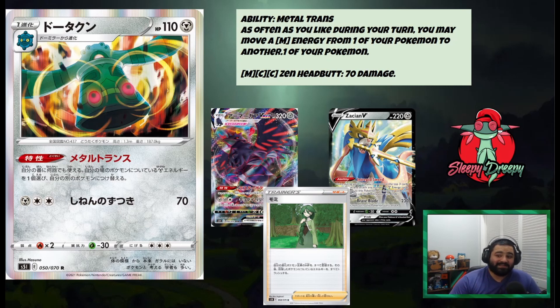You can throw Bronzong into any Metal deck. Zacian can even be played with this deck as well. And with Metal Trance, you can move Aurora Energies. So I can see some kind of Metal counter-box style play, similar to the Welder Box that's out right now with Ditto and Aurora Energies — same kind of concept, but using this ability instead to move energy around and keep energy on board instead of accelerating with Welder. This card has a lot of potential, and even more potential as we get more Metal type attackers in later sets.